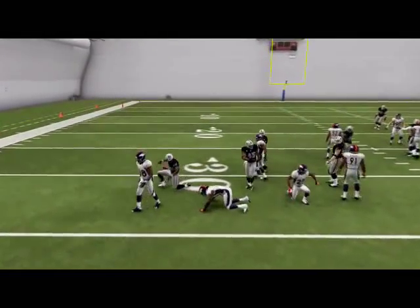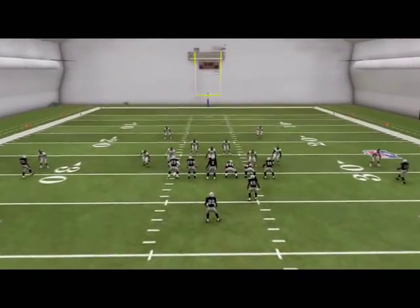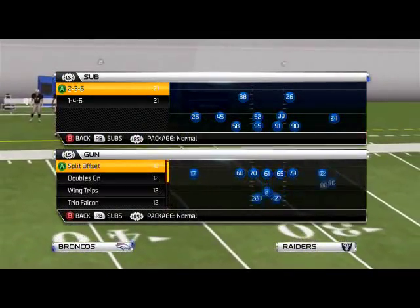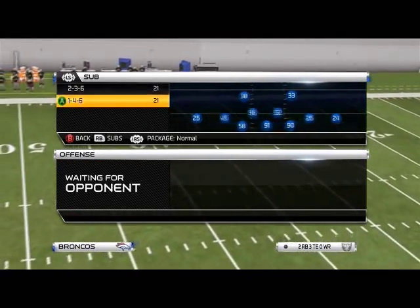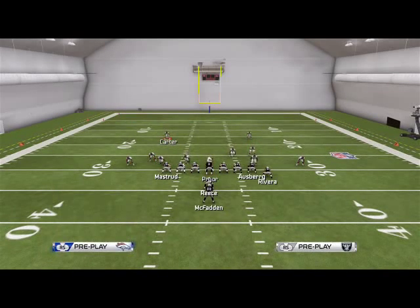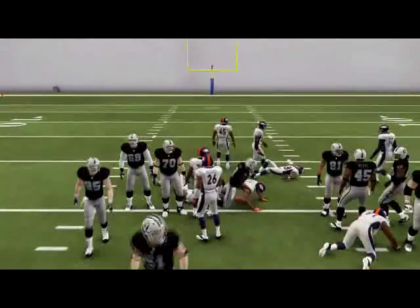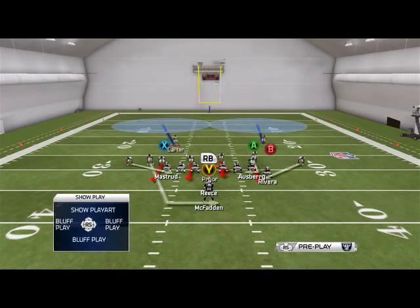That's how you play universal run defense from any formation. Now if you want to have universal quarterback sneak defense, we'll show you that as well using the same concept. In a situation where you want to come out in the one-four-six — it doesn't matter — we're going to show blitz, run commit, and then put Carter in the A gap. Run commit and basically just try to come through, and you see the quarterback sneak is borderline stopped.